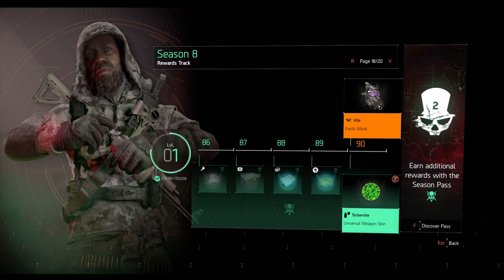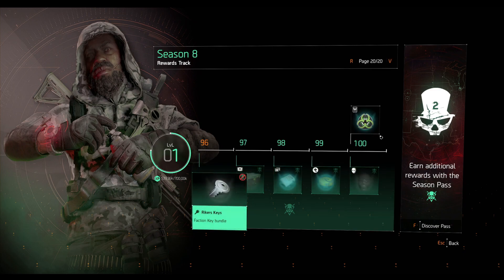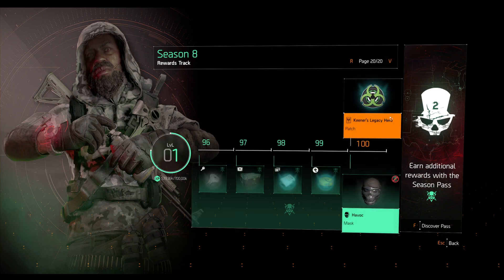We have the Vile mask, which is very solid. If you're a new player, you've probably seen people run Eclipse Protocol with the Vile mask — it's a strong combination. Next we have an exotic cache at rank 95, and the Keener's Legacy Hero patch to finish the track. That's pretty much the full reward track. There are some solid rewards here for new players: the Vile mask, Mantis, Chain Killer. You can get all of these in the open world too, but the season rewards are completely free, so just level up and grab them.